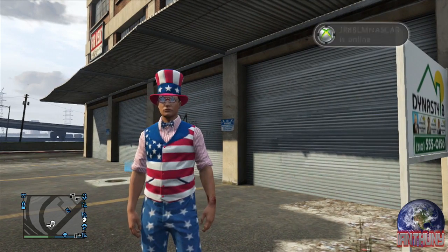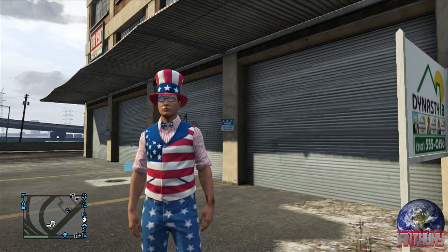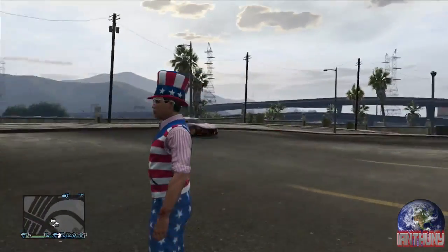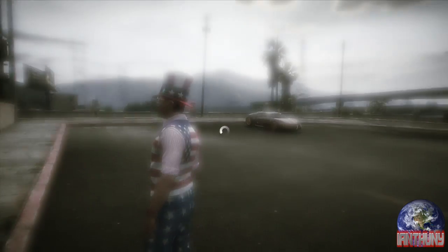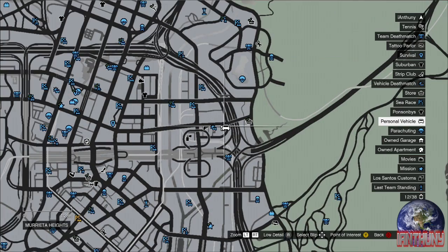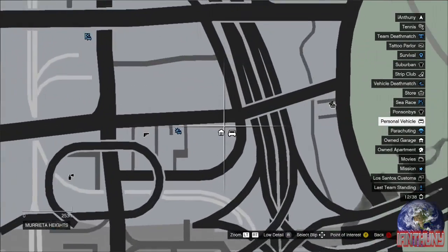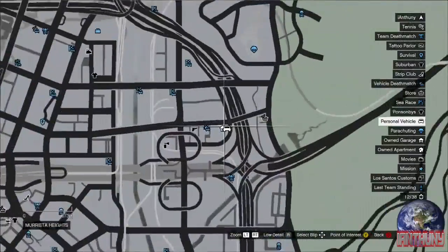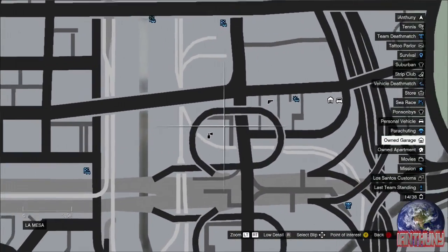What's up guys, iAnthony here with a real quick duplicating money glitch on GTA 5. What I need you to do is have $150,000 to buy this garage right here — I'll show you on the map. It's $150,000. As you can see, Los Santos Customs is really close, and you're going to need that.